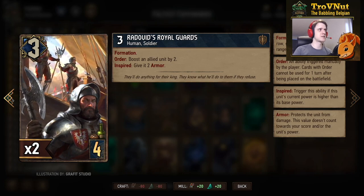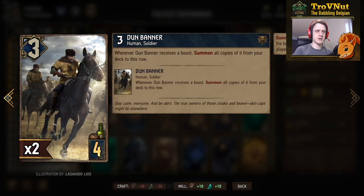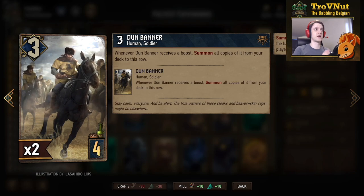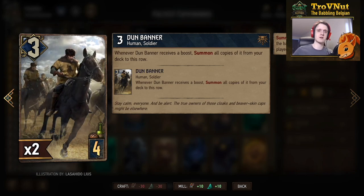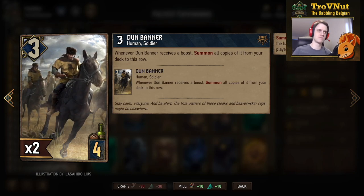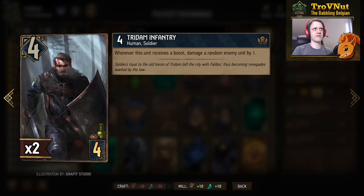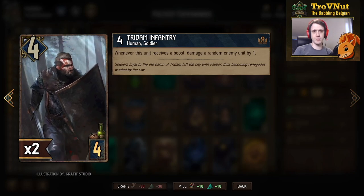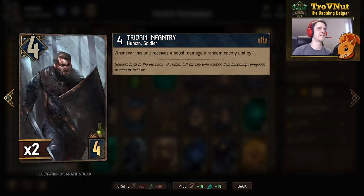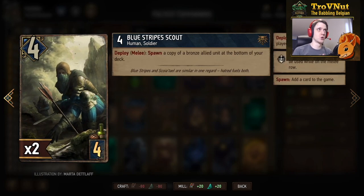Potentially six to seven points for four provisions — a solid bronze card. The Dun Banner gels very well with King Foltast: whenever this card receives a boost, you summon all copies of it from the deck to the rows. If you manage to put more Dun Banners into your deck and boost one on the field, it pulls those extra copies immediately. The Tridam Infantry at four power for four provisions also damages a random enemy by one whenever it is boosted, effectively doubling your points per boost.